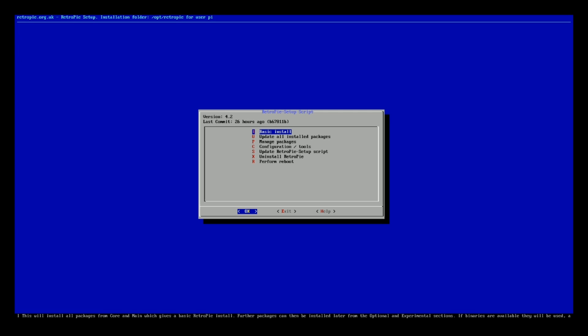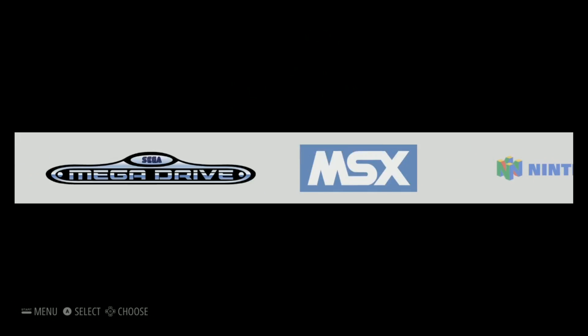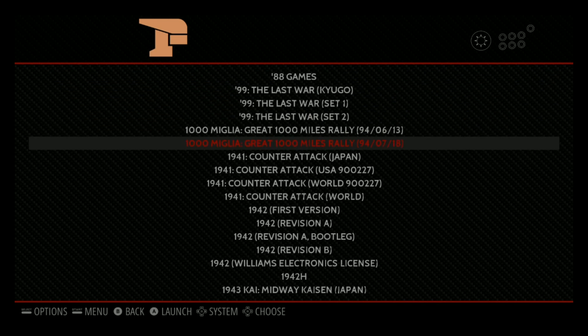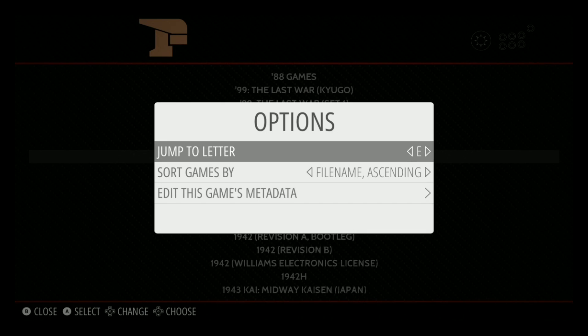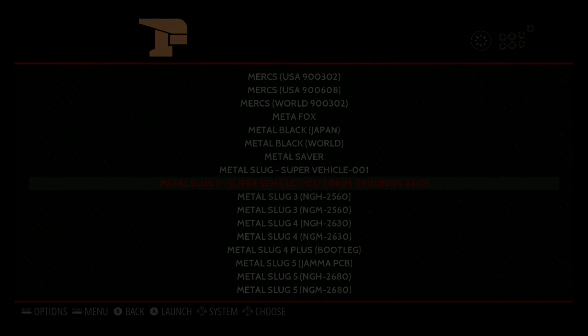4.2 updated 26 hours ago. Let's go ahead and exit - everything looks fine so far. I think people are really worried about Final Burn Alpha because it has an older ROM set. Let's test Metal Slug since everyone likes that game - Final Burn Alpha 2012.